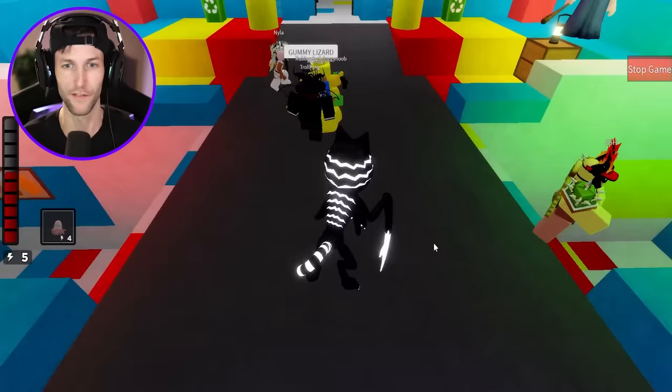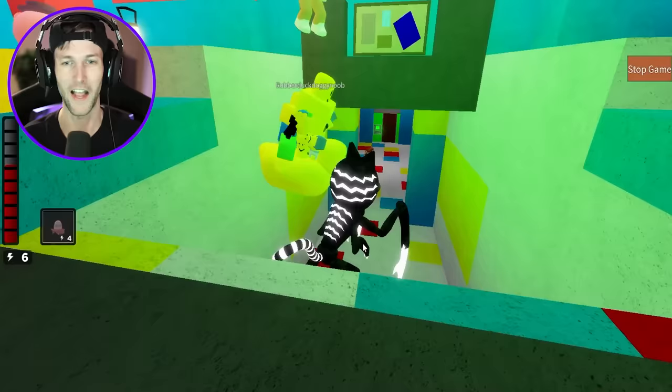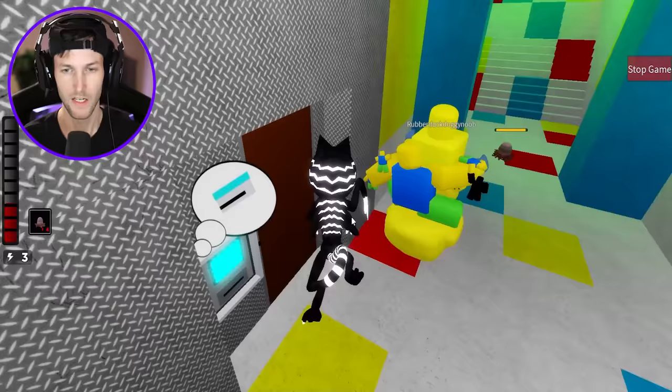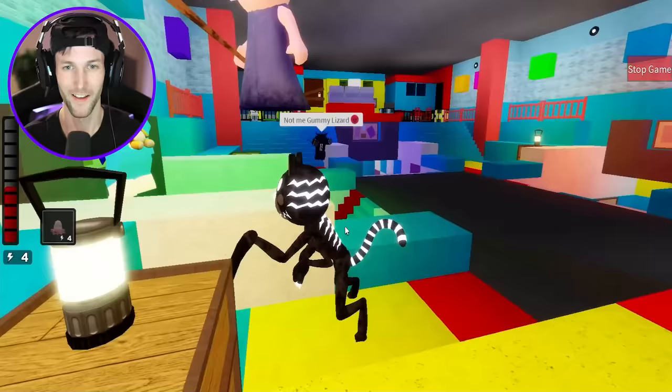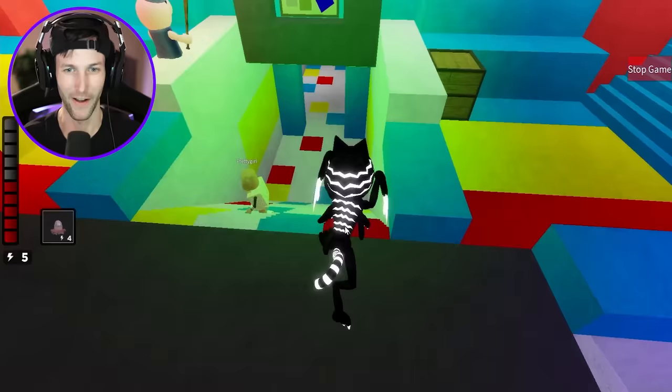We're gonna put one right there — see if anybody falls for it. Yes! Catch up to them right now. Somehow I still got him. Maybe I could try to fling granny — I could try to fling granny into someone. How about the puppy dog downstairs? The ultimate granny fling coming up — I'm gonna send her flying into somebody, it just might take a couple tries.